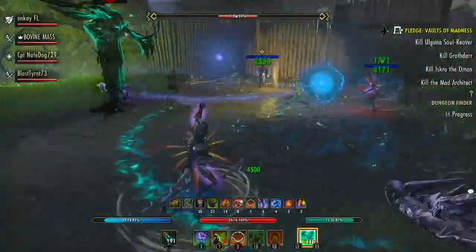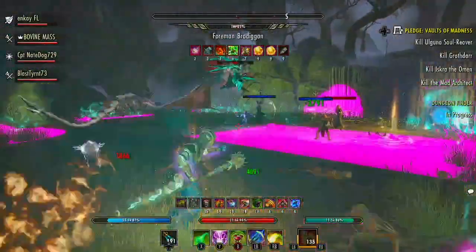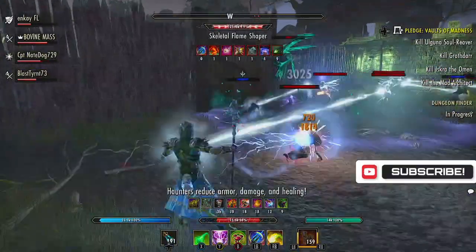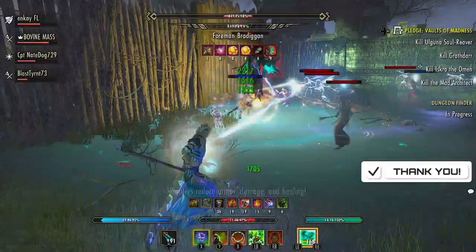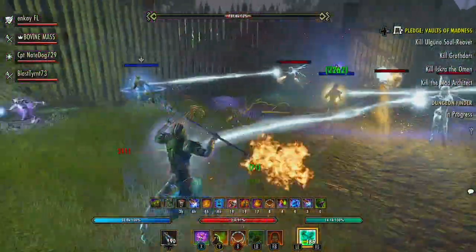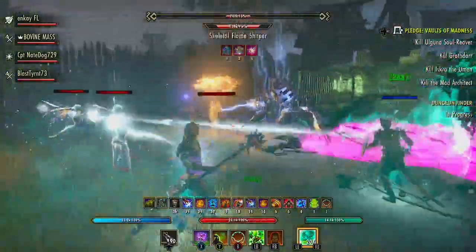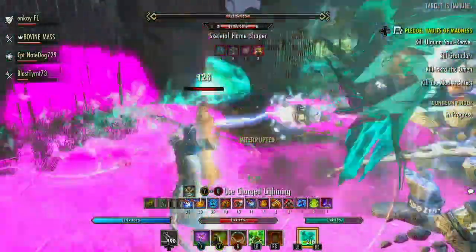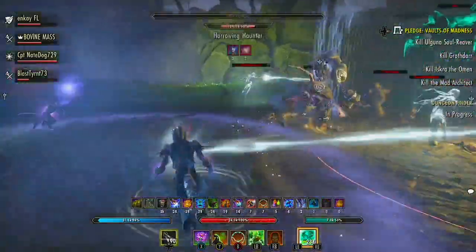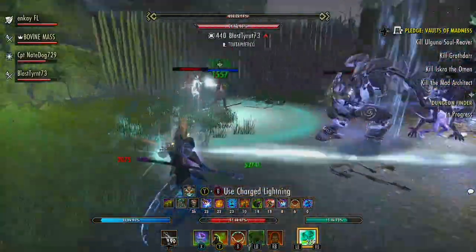Hello everyone and welcome to the channel. We are back with a Warden healer build for Update 34, High Isle. With the Warden class having a really strong healing base skill line, this gives us more options to support our group. Wardens work really well as an AoE healer since the majority of their skills are area of effect, making them a great choice for beginners. I'll be covering two setups: a starter setup for players at level 300 CP, then an advanced setup, going over stats, skills, passives, gear, and CP.